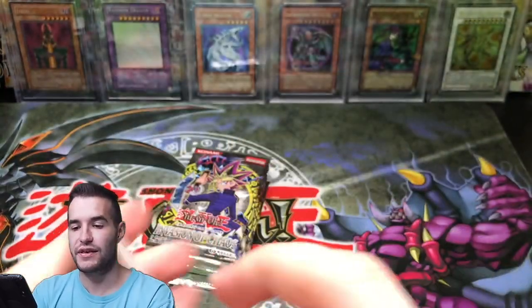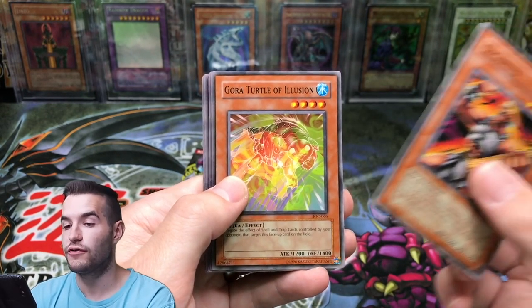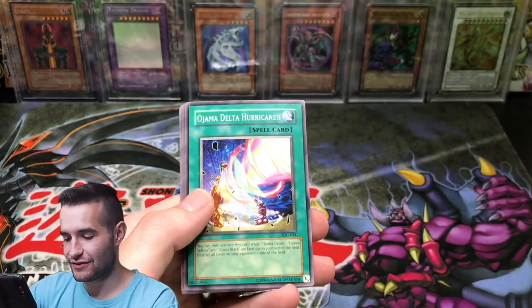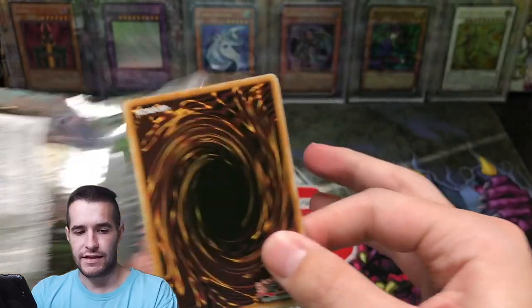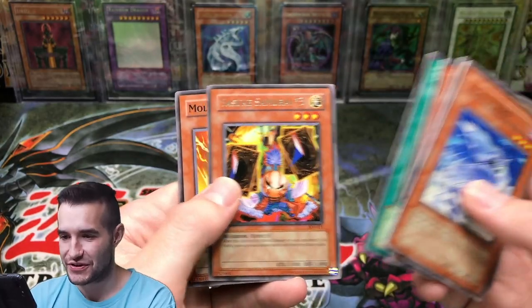I hope you guys are enjoying it. Hopefully we can get something great. Chaos Sorcerer, Gigantus, Gore Turtle of Illusions, Jade Insect Whistle, and a Chain Disappearance — that kind of looked weird for a second, it looked like an Ultimate Rare. Soul Absorption. We've got to pull something good. Hit the like button for luck. Stealth Bird, Sea Servant Warrior of Darkness, Balloon Lizard, Yellow Luster Soldier, Suzuki Samurai No. 3. Got him!